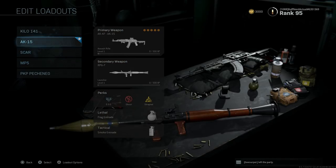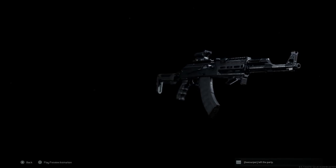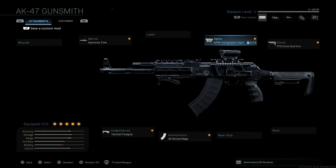With the AK-15 model you get a modern looking grip, and the overall polish and design looks different. Going back to the AK-15, you can notice the differences in the grip and the rail system the sight is mounted on. Here's our finished design — you can switch this up. The build is: Spetsnaz Elite barrel, APX-5 holographic sight, FFS Close Quarter stock, 40 round mags, and a tactical foregrip.